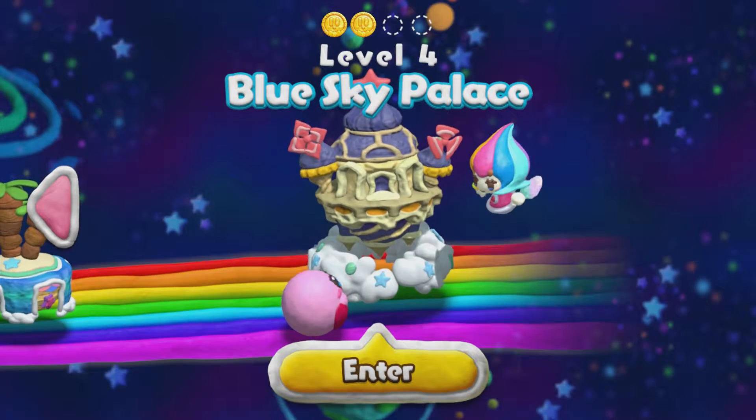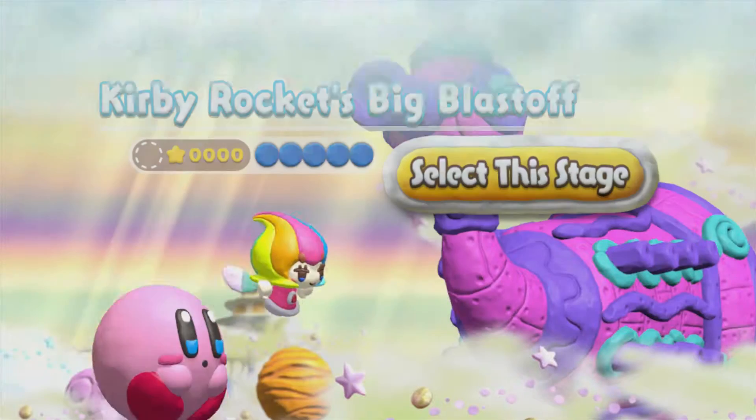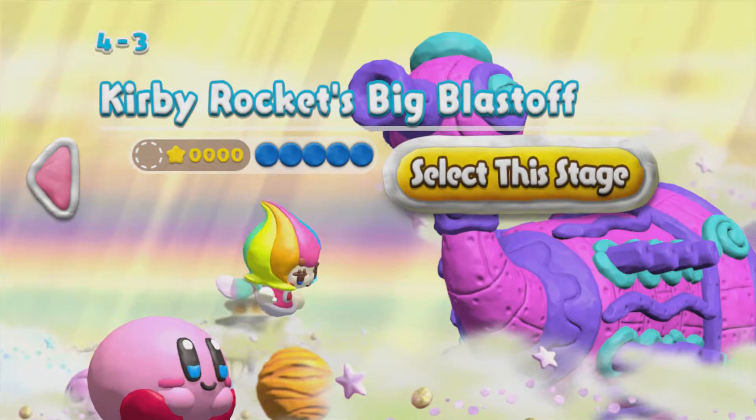Hey guys, it's me, Miener. Here we are back to Kirby and the Rainbow Curse Level 4, Blue Sky Palace. We're done with the annoying stuff, so now we can actually get into the fun part of the stage: Kirby Rocket's Big Blast Off.